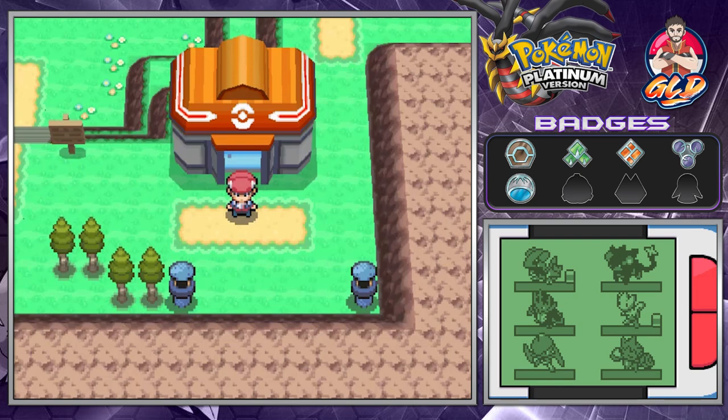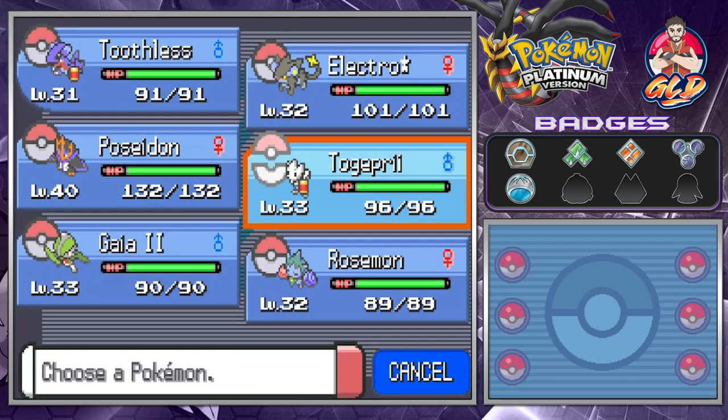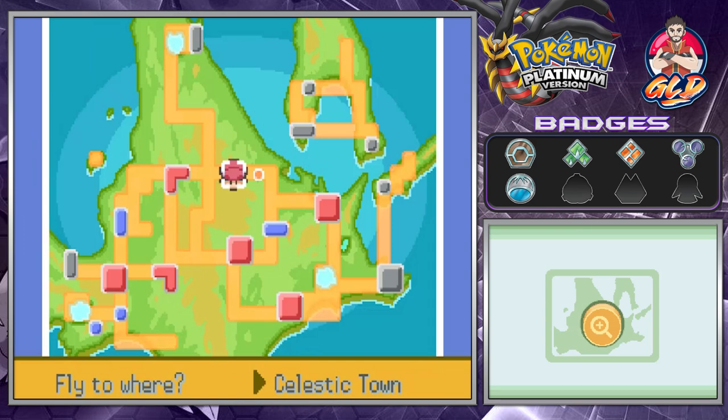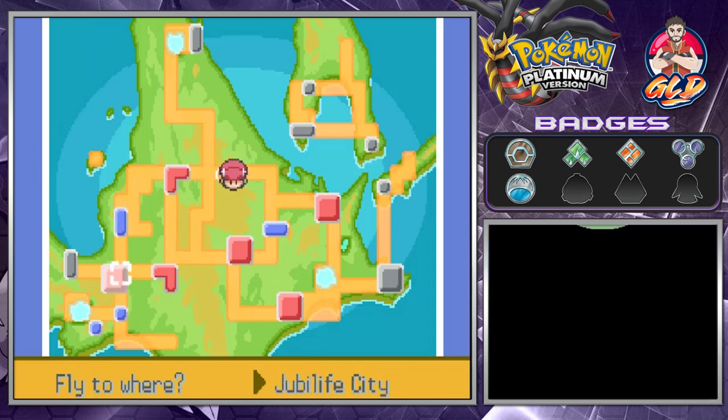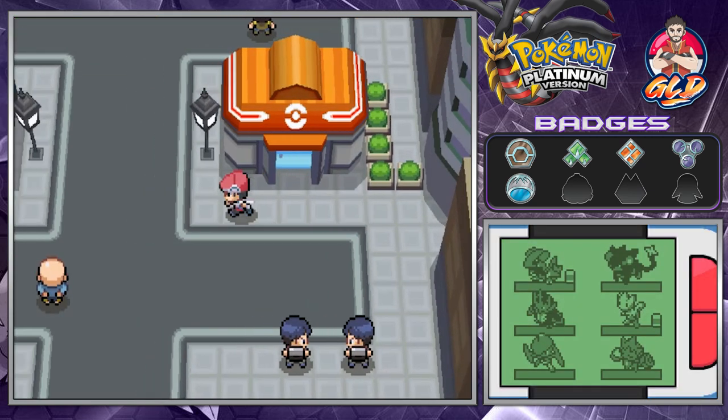What's up guys, it's me your host Draven, and welcome to another episode of our Pokemon Platinum walkthrough. In this episode we're going to be taking a bit of a side quest, because in our last episode we finally got ourselves a surf technique, and there are going to be quite a few places with bodies of water to help us out.